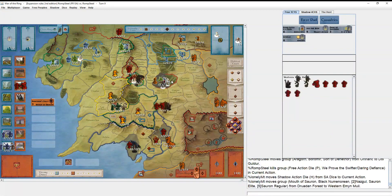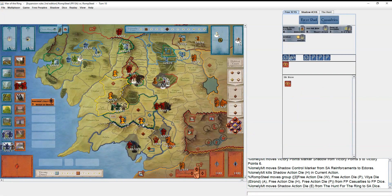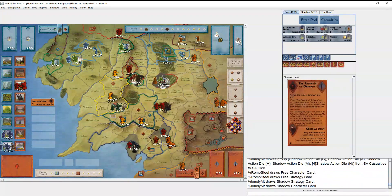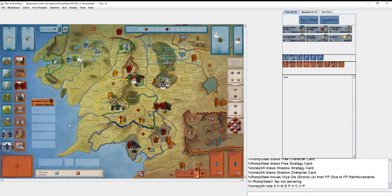He gets Edoras for that other point. I'm still surprised the fellowship hasn't declared at Parth Celebrant — I really should have. Not only would it be nice to separate companions and bring them over to help, but if I declare and draw an Eye that kills the Balrog, removing one more tool for him. Anyway, the roll is not bad, but it's only two attacks and I only have one ring — not great.